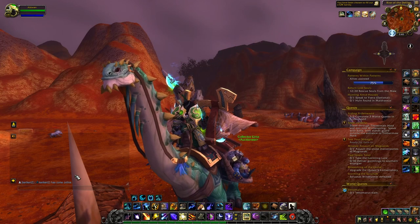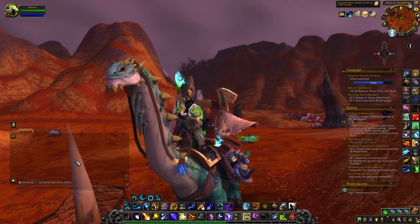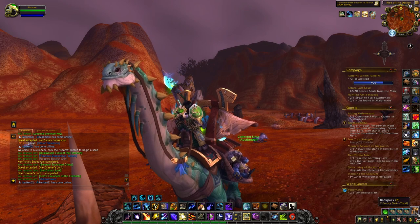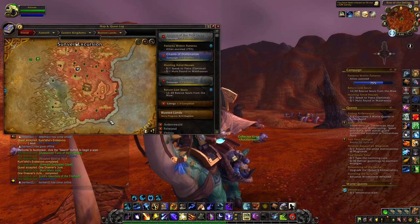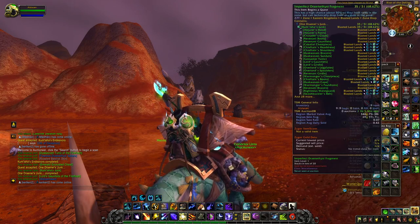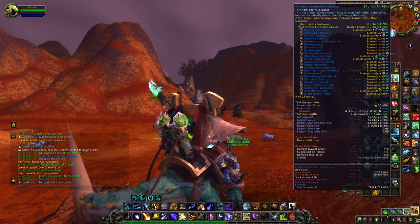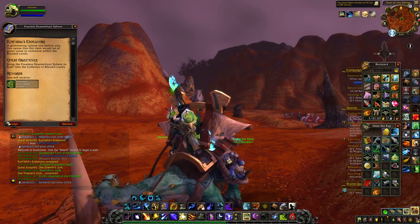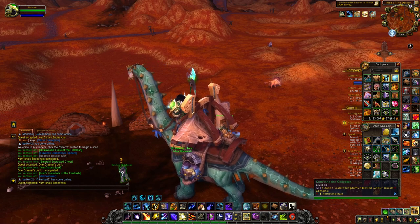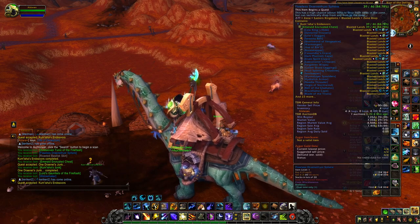So why are we killing all these rares and opening these chests? There are a couple of really interesting items from the rares in the Blasted Lands specifically. When you kill them you have a chance at getting two items: the Imperfect Draenethyst Fragment and the Flawless Draenethyst Sphere. These two items are quest items — all you want to do when you get them is accept the quest, turn it in to the NPC here, and he gives you a chest. You can do this over and over again.